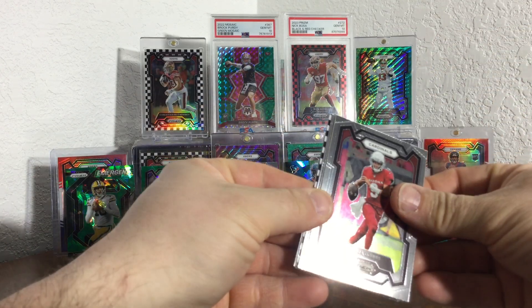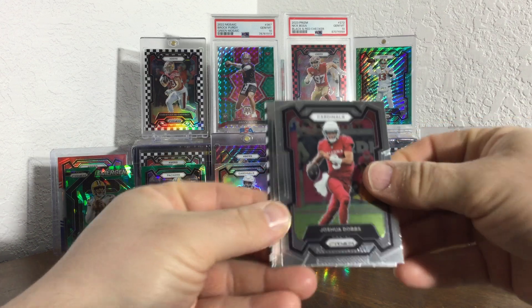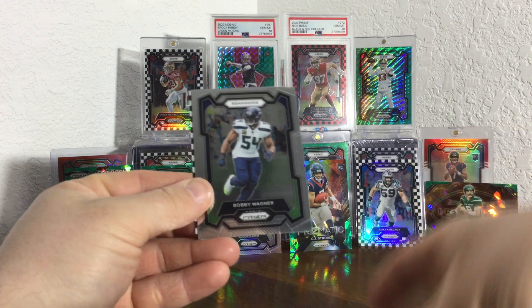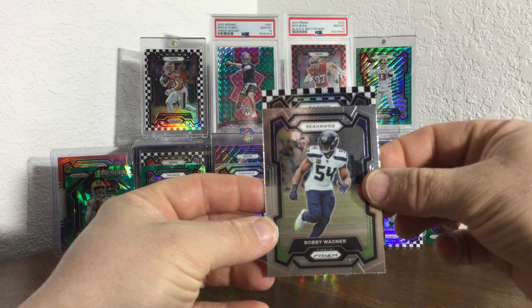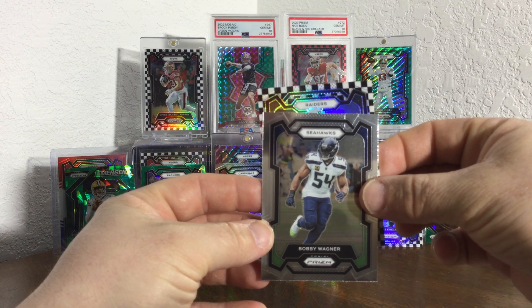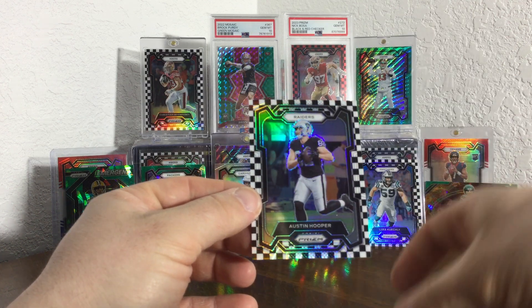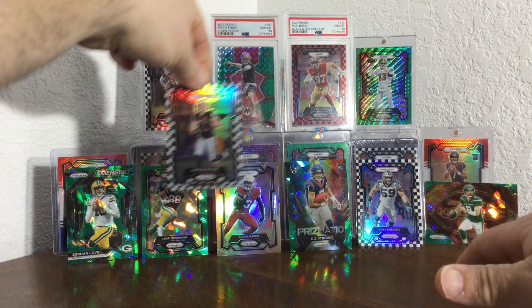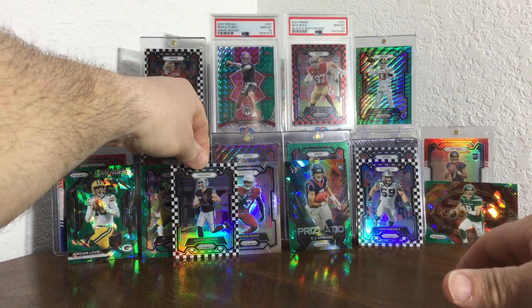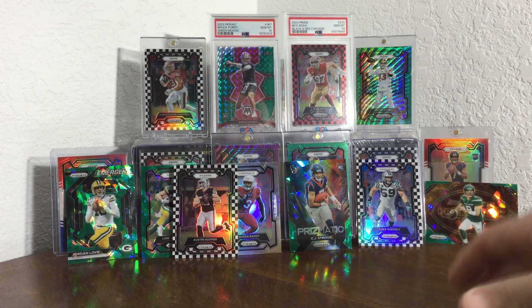Thompson, Eckels, Waller, Shawn Johnson on the base rookie. And there we got — oh, second checkerboard! Second one! Got Dobbs, Tunsel, Wagner. Raiders — is it a rookie? It's not a rookie. Who do we got? Hopper — Austin Hopper.